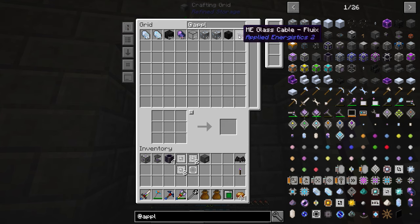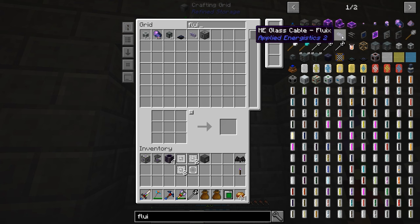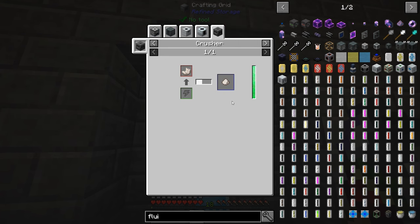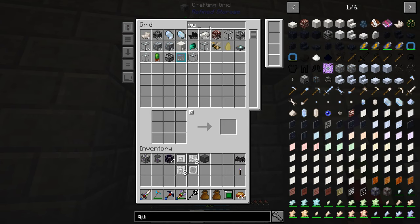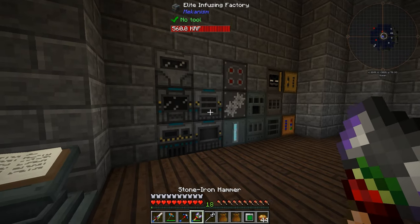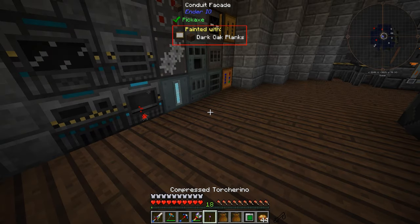We're going to need a bunch of cables. Let's take a look at Fluix Cables. We're going to need a bunch of Quartz Fiber. Can I get this by just throwing it into a SAG mill or crusher? Yes — okay, good. So let's get some quartz — seven stacks of those — and toss them into the crusher. Let those do their thing. There we go, that should speed it up significantly. Now we've got a bunch of quartz dust. Fantastic.